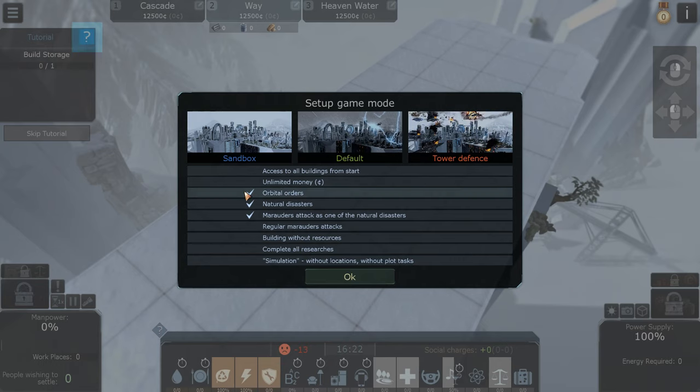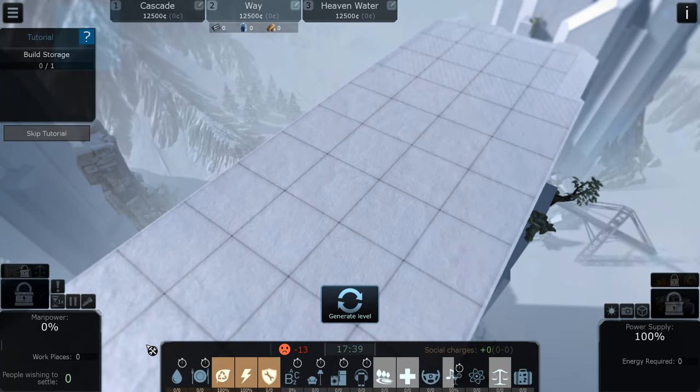We are going to play standard and take a look at the game in the tutorial. So we're going to do sandbox mode, default, and we're going to do it all standard in the tutorial mode first thing first.